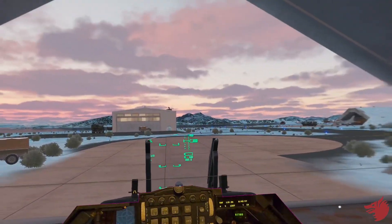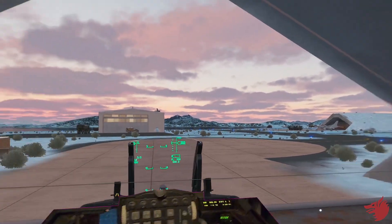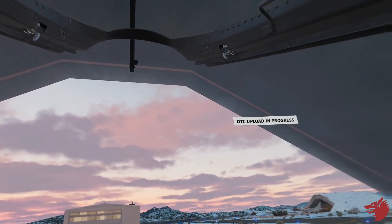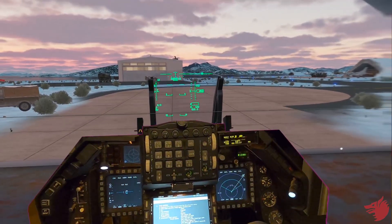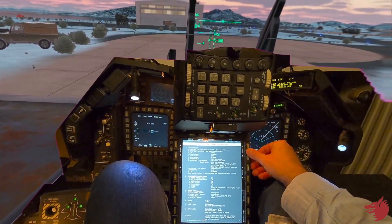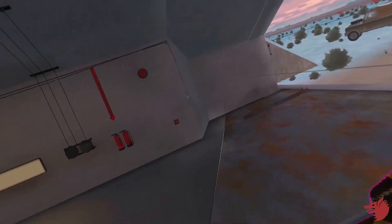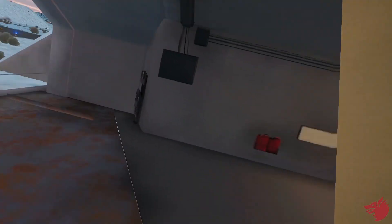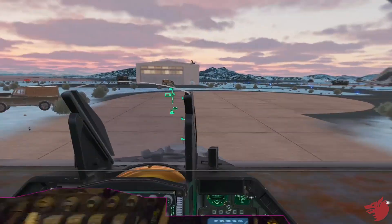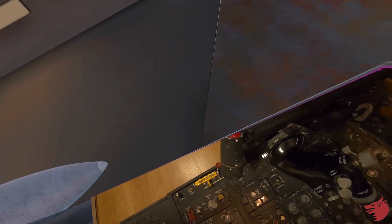We can load the DTC. DTC, load — that's the weather button. As the DTC is loading, we will check the flight controls. Check and launch the Flixbit. Flixbit is running.